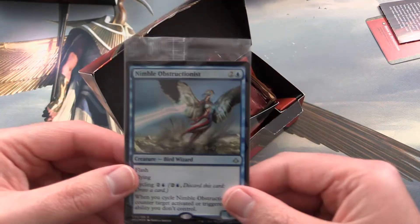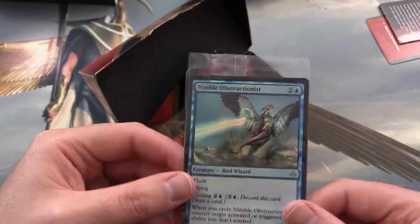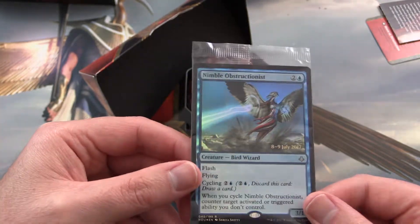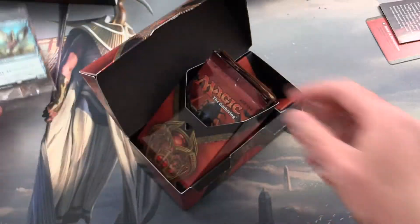The first card is a Nimble Obstructionist foil. A lightning bolt-looking thing — it's pretty cool.